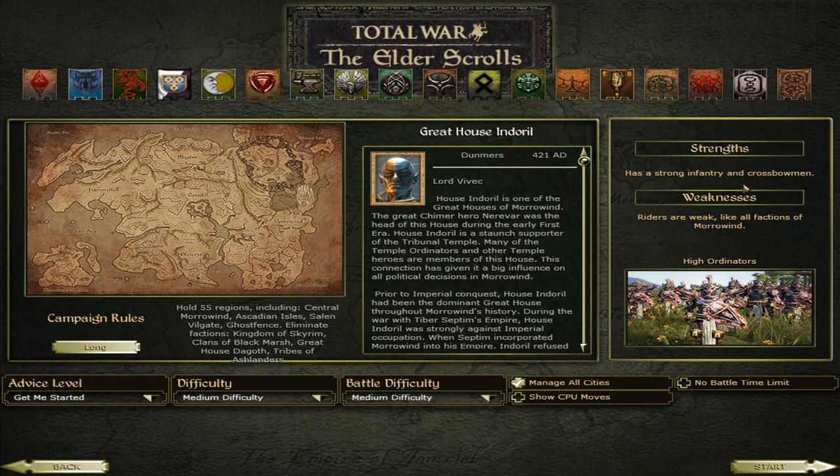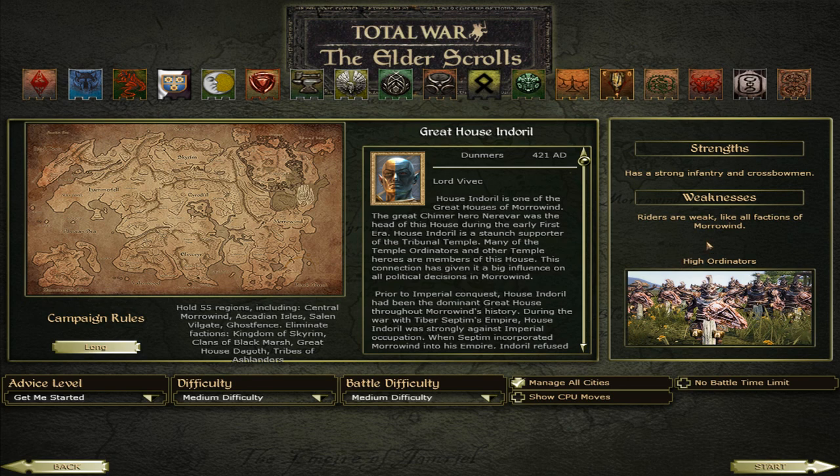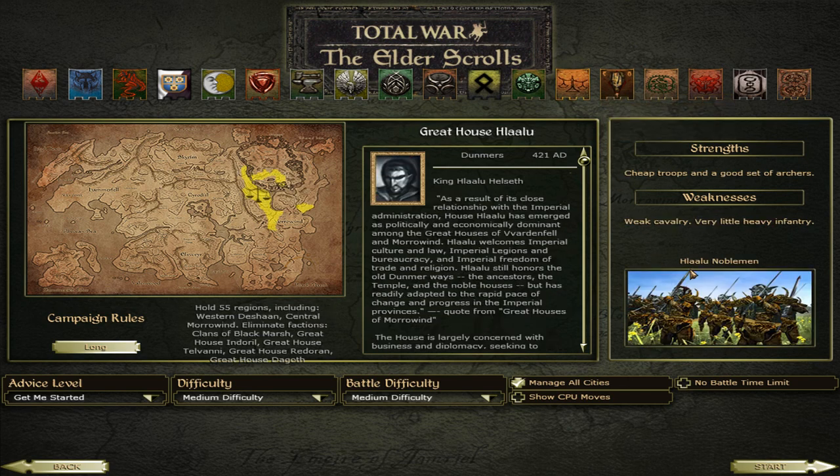The Great House Indoril — that's the priest faction. It has strong infantry and crossbowmen, good infantry and good crossbowmen. Riders are weak like all factions of Morrowind. High order characters are their best units — they have more elite troops than the others. Great House Telvani — they are a mage faction. They have powerful wizards including battle mages. Weak cavalry and infantry, but their Telvani Masters are their best units. So we have one dark elf faction that is mage based, and one that is more elite with religious order styled ensemble of elite troops.